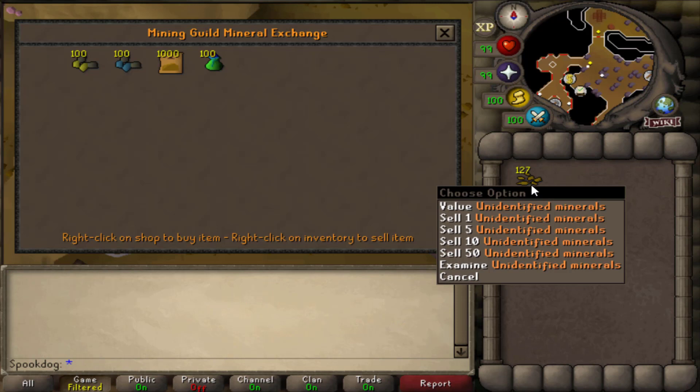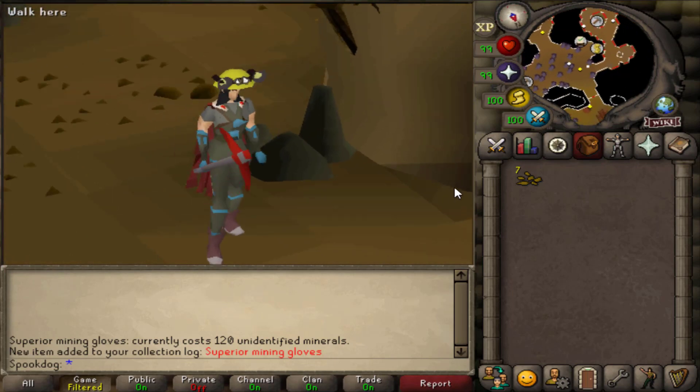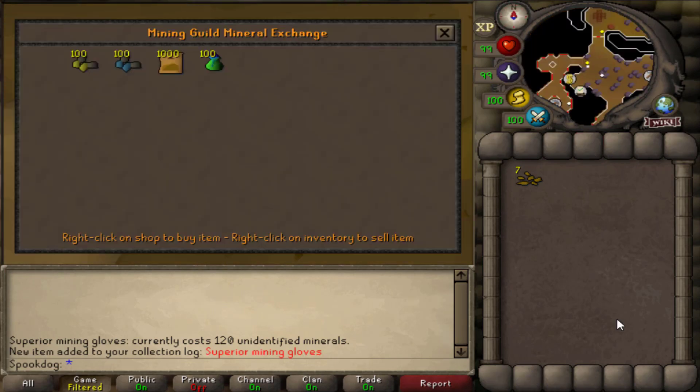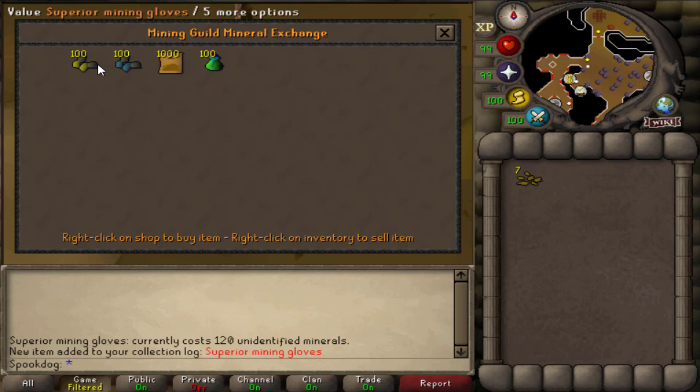I now have enough unidentified minerals to buy the superior mining gloves, which work with mithril, adamantite, and runite ore. And they also go with this outfit — they look pretty good. Now what I'm gonna do is save up 60 unidentified minerals, and once I have 60, I can combine the two that I have to make expert mining gloves, and that way they will work with amethyst, which is what I'm still mining. Then, after that, I'll keep mining amethyst and buy back my mining gloves and superior mining gloves.